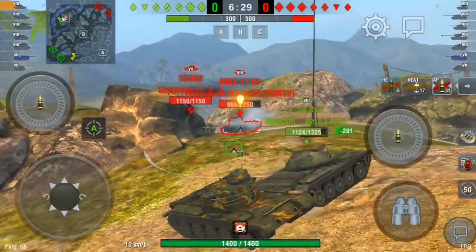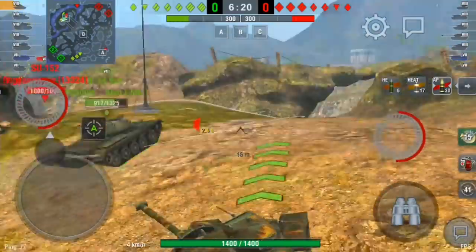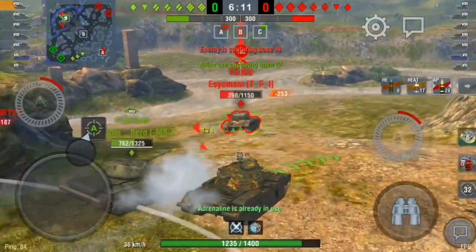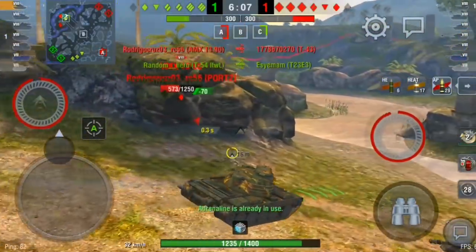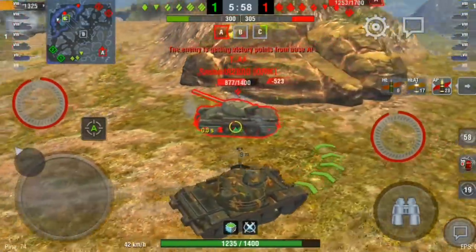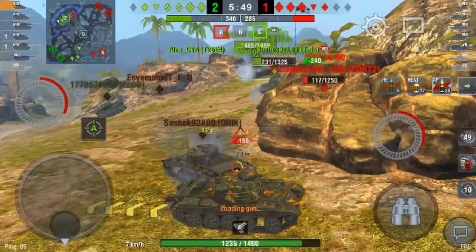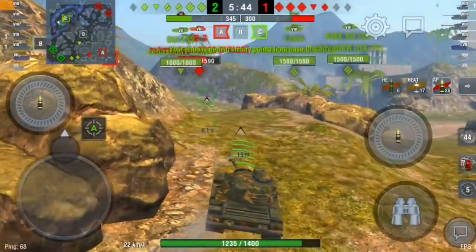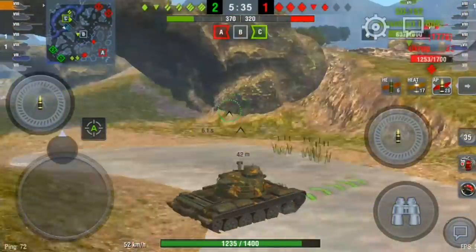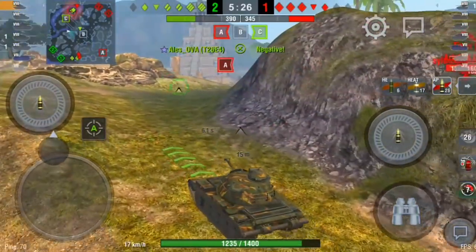Number two on my list is this ugly tank — the 59 Patton. There are a couple of reasons why this is on my number two. One is because it's a tier 8 and it was a crate tank, and it took me 65 crates to open this tank on my CC account — 65 crates, that's like 300 to 400 pounds for a tank that's not even that great. It's got not much armor, it's got that big massive hatch on the top so everything can pen you with HE, no problem.